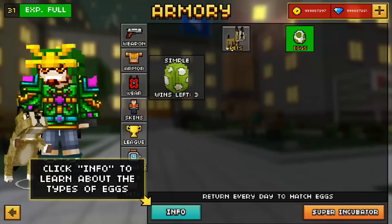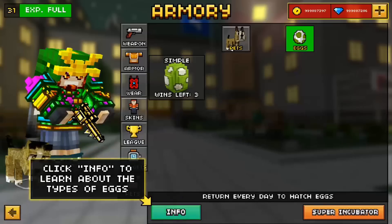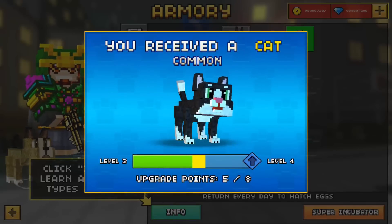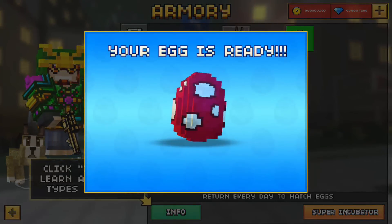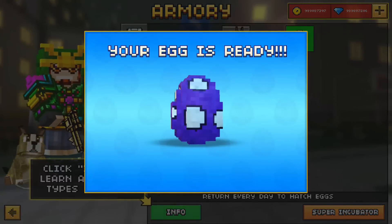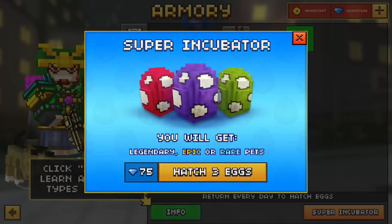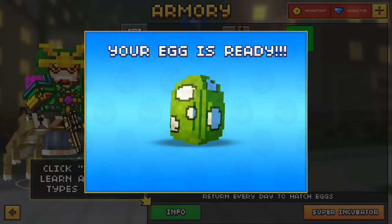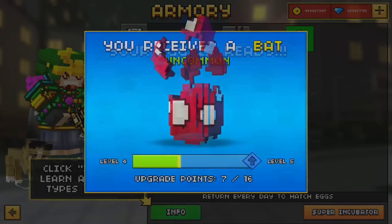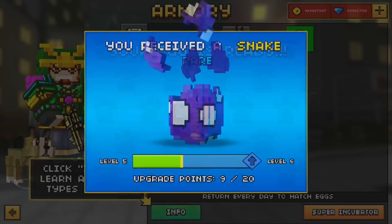I know everyone's doing these egg hatchings, so yeah, I just want to be mainstream. We're not having any luck right now — everyone's getting unicorns while I'm over here getting snakes, wasting so many gems. Not that I mind, because I have unlimited.